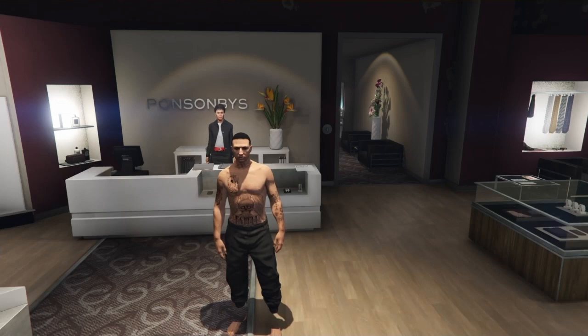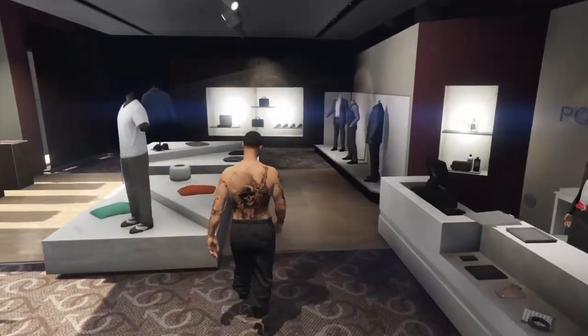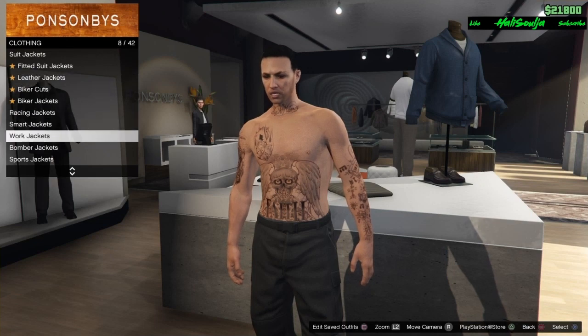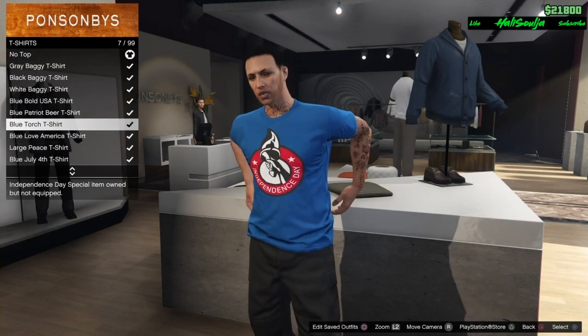For this outfit you gotta start with the black joggers. If you don't know how to get those, I'll leave a link for that in the description too. So the first thing you want to do after you get the joggers is go to tops and go to t-shirts and put on a fresh all black tee.